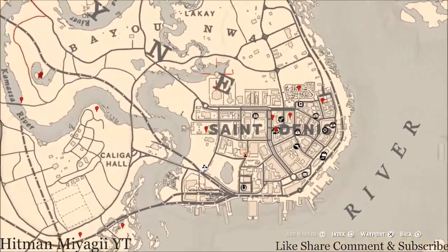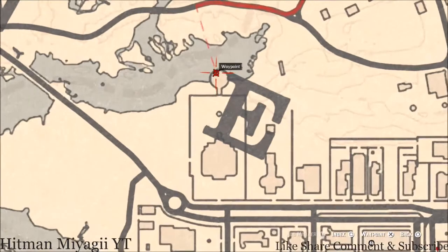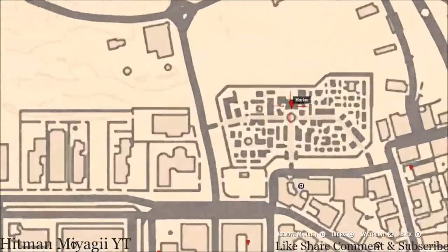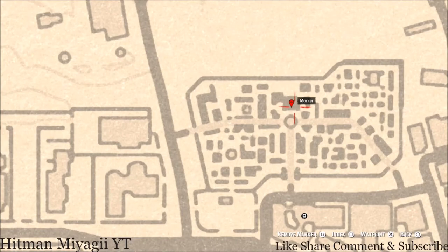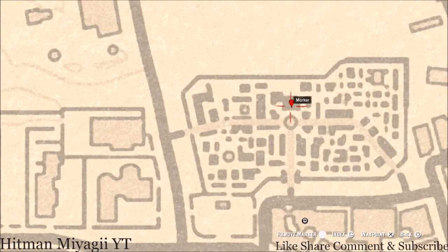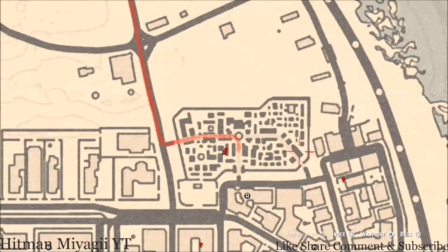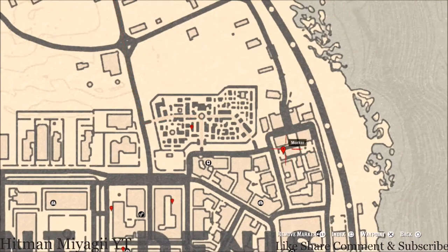There's a tarot card inside this gazebo — a Six of Wands. Over at the cemetery, this marker is a lost jewelry item — a Royal Pearl Necklace. It's not right here; it's inside the fellow's grave building. Enter right where I marked the waypoint — come here with nothing because you don't need anything to grab it.